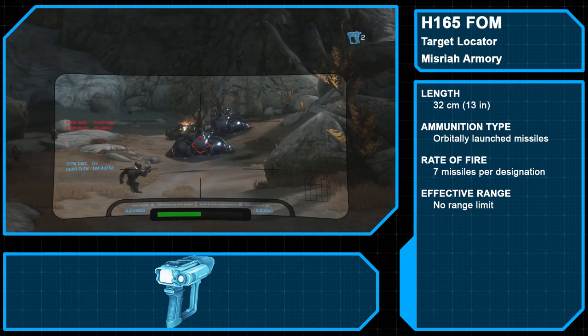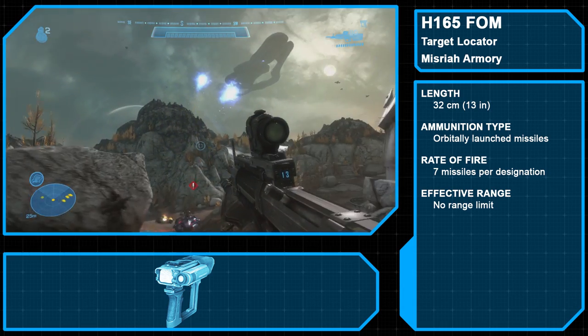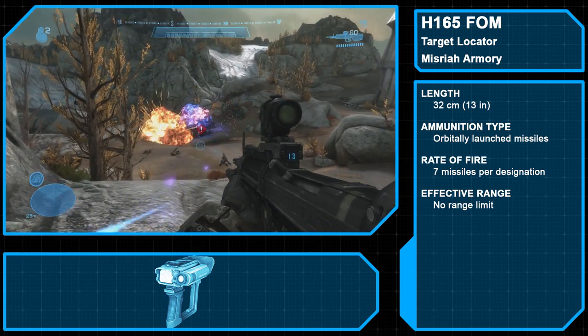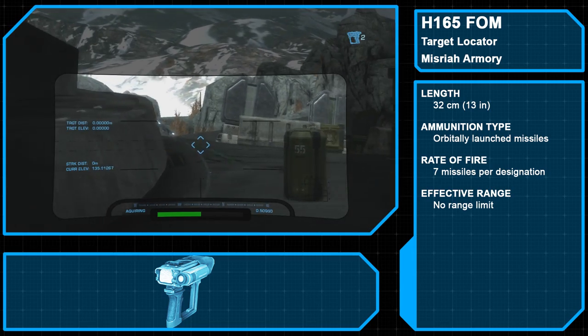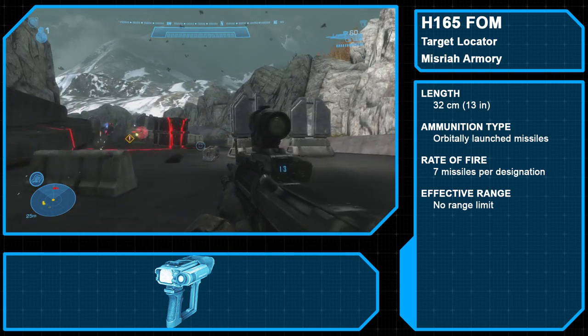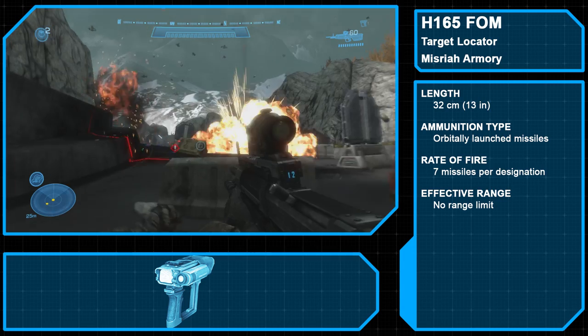The H165 Forward Observer Module, commonly referred to as the Target Locator, was a Misriah Armory-produced handheld laser device designed for target acquisition. Once a target was painted with the targeting laser, a small-scale orbital bombardment could be called in from an orbiting starship. The Target Locator also has a smart-linked zoom scope for greater range.